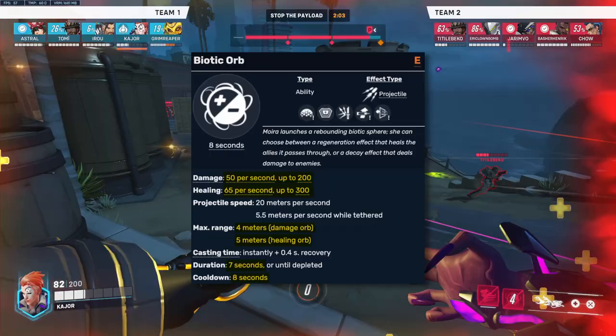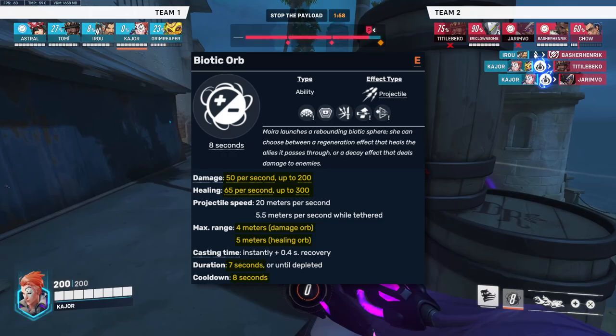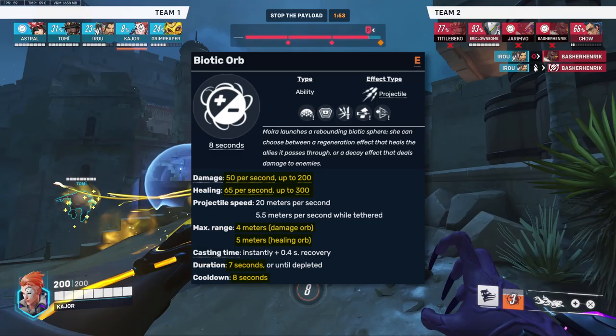Moira's second ability, the Biotic Orb, makes Moira throw a biotic orb dealing 200 damage or 300 healing, lasting 7 seconds on an 8 second cooldown. The radiuses are quite small, and the damage and healing per second numbers are basically the same as a biotic grasp.